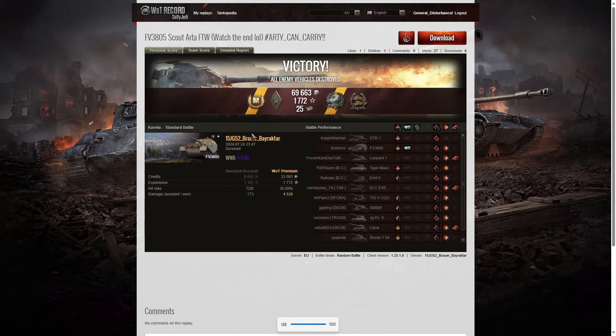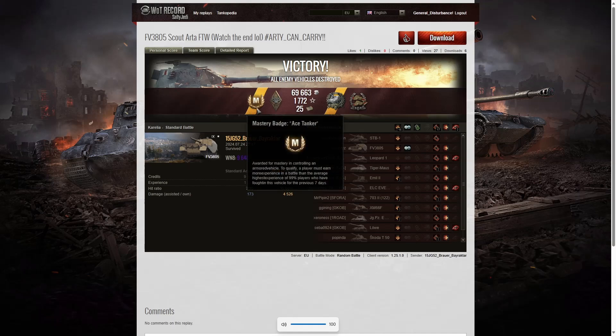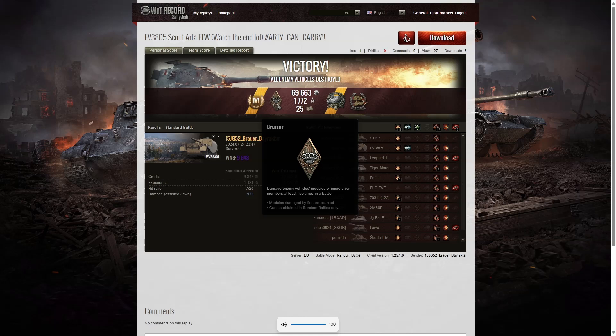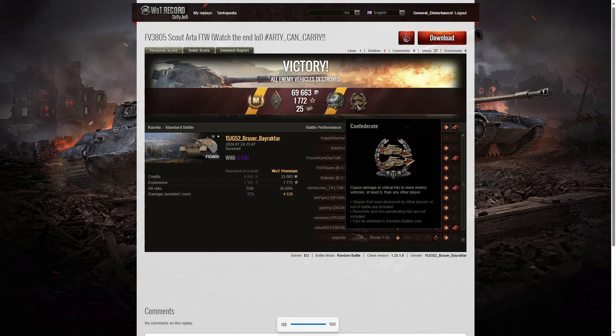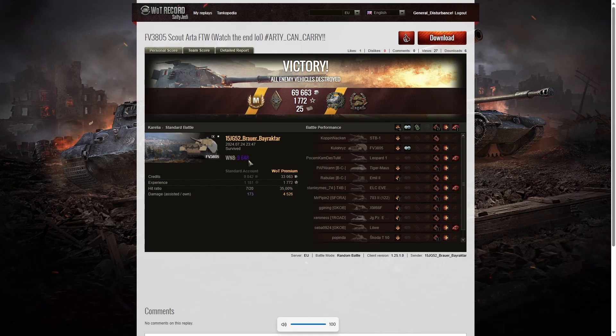Here are the end of battle stats. That was an Ace Tanker game for 15JG52 Barar by Raktar in the FV3805 — what a great game. He managed to get the Ace Tanker — not the first time, he's had many before. He also got a Bruiser Medal for getting at least five critical hits, a Gauge Medal for doing damage exceeding eight times the hit points of his own vehicle, and a Confederate for hitting more of the enemy than anyone else on his team. His WN8 was 9,648 — super unicum standard.